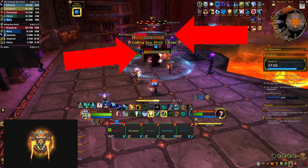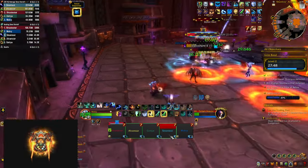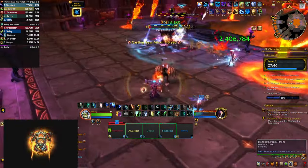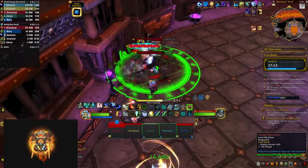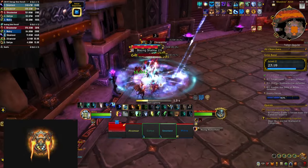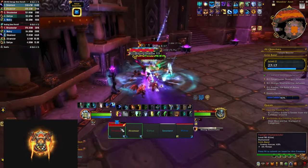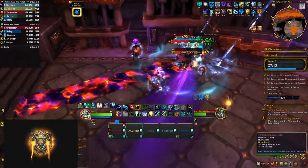The beguilers are going to cast shadow flame bolt and sear mine — try to interrupt both. The first does single target damage while sear mine also stuns the target, so it should have higher priority on your interrupt list. The flame renderers leave a stacking dot on your tank and cast a huge frontal called blazing shadow; if you don't CC or interrupt that, it leaves a huge fiery area on the ground that you need to avoid.